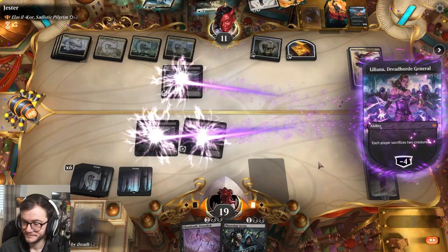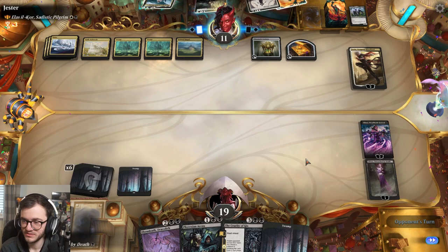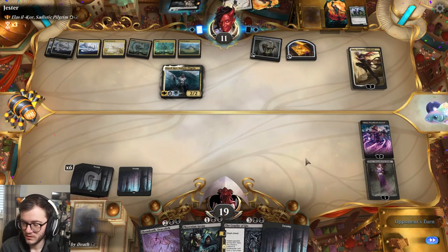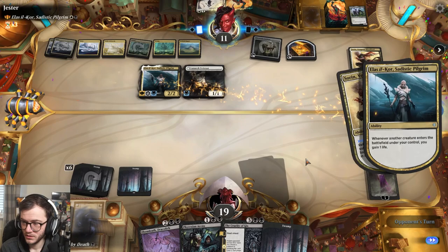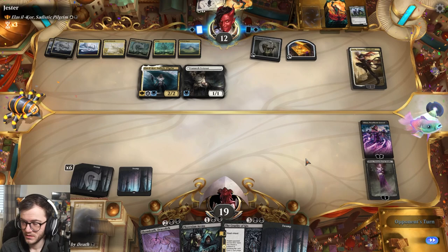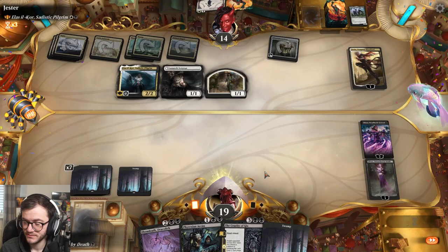I don't mind sacrificing my creatures here - I get to draw two. We've got an empty board now but we can refill. We'll tick up both Lilianás to get more creatures out. More land - let's make a zombie.